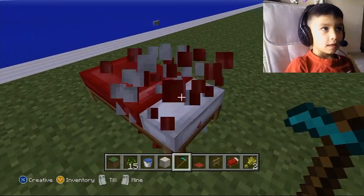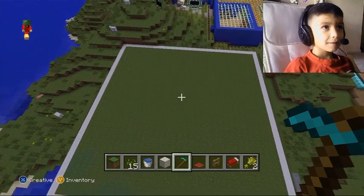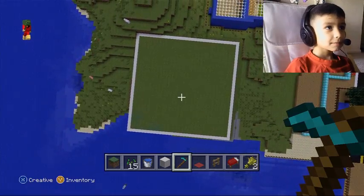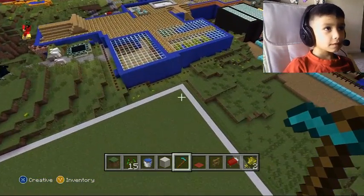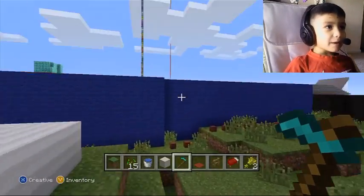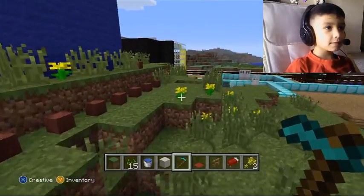Show me around your world. So why did you do that? This is what I was working on — it was for a rocket ship. Now go down and walk around the world and tell me what everything is. This is a fort that I built.